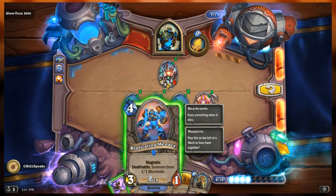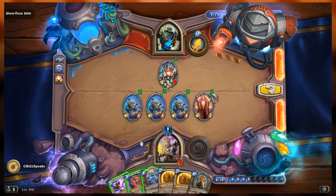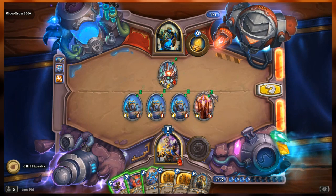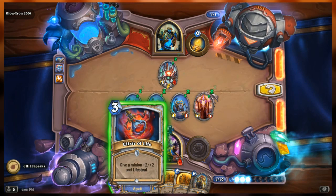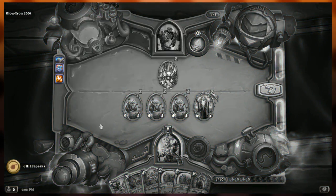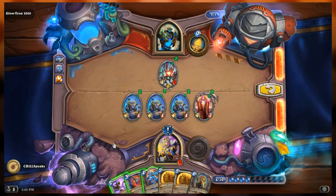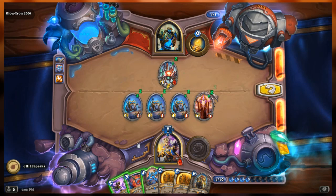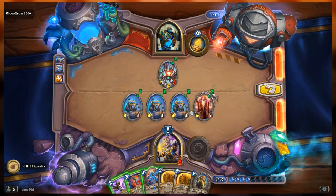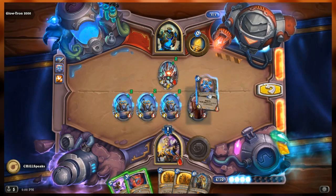If we play replicating menace here it's going to be a 4/2 and attack - but he won't kill it. Okay, that's fine, we can attack ourselves. Now if I fuse these two, they're not going to be able to attack. If I play spirit lash to the side so they don't fuse, it'll have one health and that's not going to be enough. We're going to have to restart.